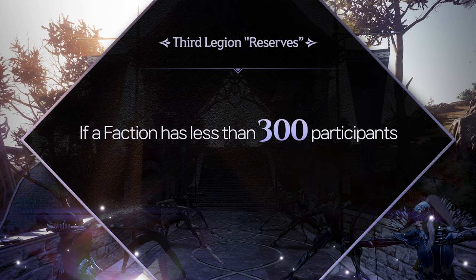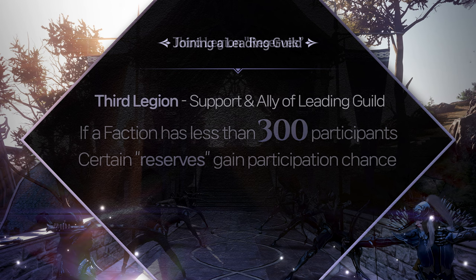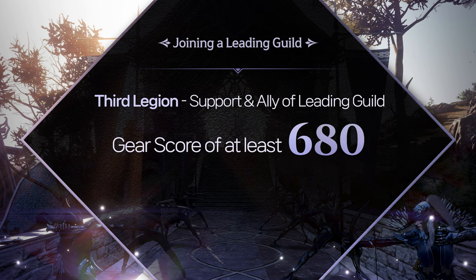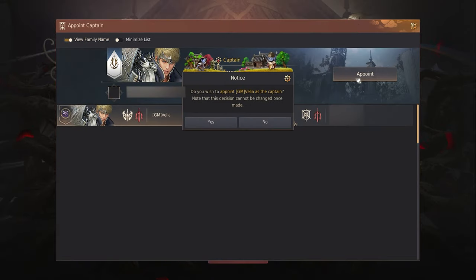The other 200 members of each faction will be represented by the 3rd Legion, which is made up of 200 randomly selected adventurers who sign up and fulfill the gear requirement of a combined gear score of 680.